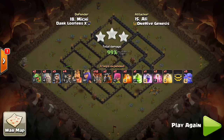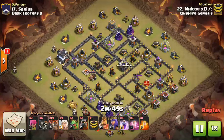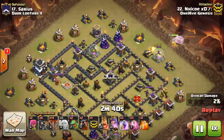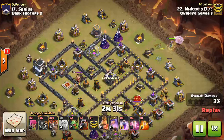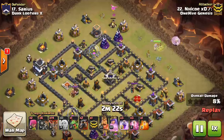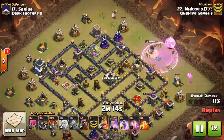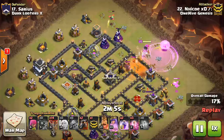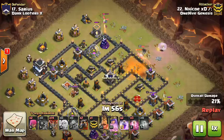Nice attack from Ali. Let's take a look at the other variation — the other side of the coin. Going back to number 17, we have Niko with a Queen Walk. I think this is another very reliable attack. The air attacks tend to be a higher percentage in terms of chances of getting a three-star. Niko only has a level 22 Queen, so it just goes to show you don't necessarily need a max Queen. I'd say as long as she's above level 20, you're in pretty good shape for doing a Queen Walk.